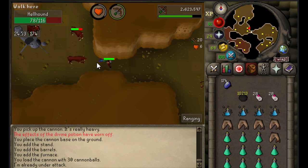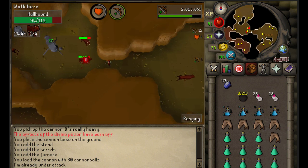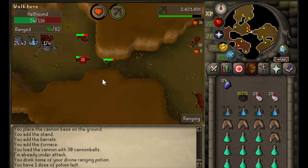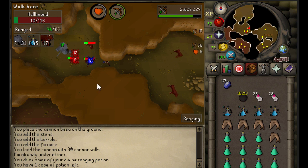Over here all three of them get hit and they come and line up, so you don't really have to use prayer and you don't take any damage. Just pot up and kill these guys. This is the best and fastest way to do your hellhounds slayer task — it's all about the placement of the cannon and the spot you stand in, and this spot is the best.